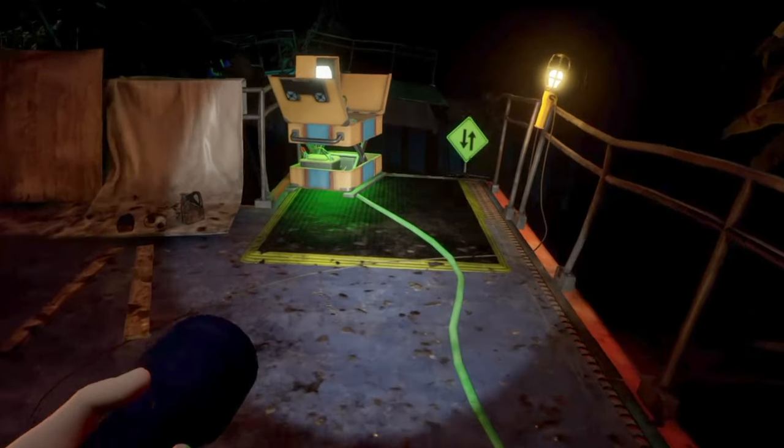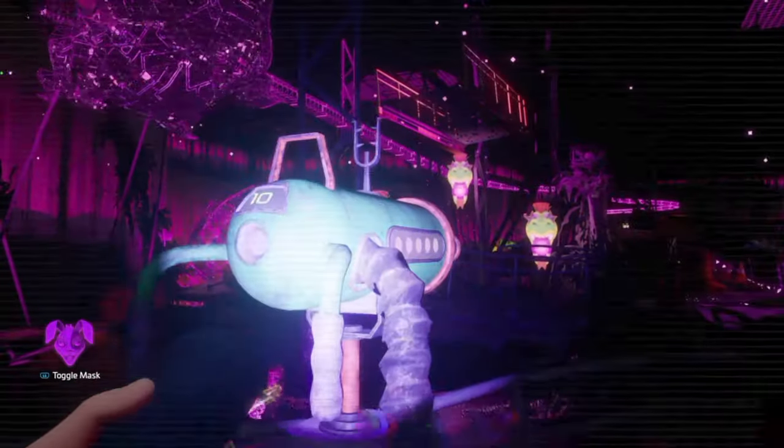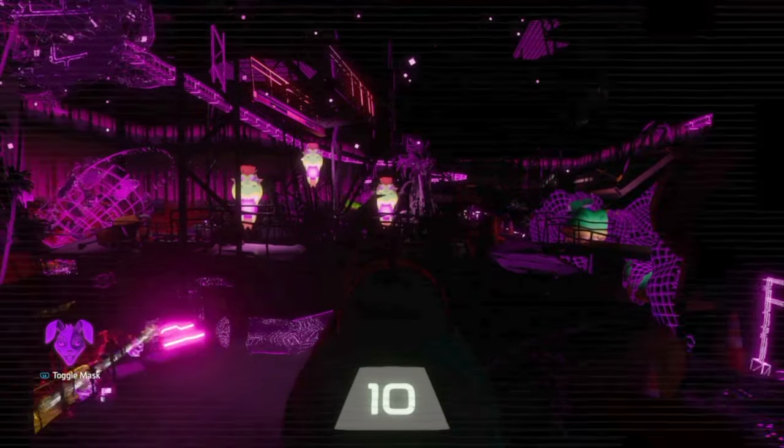Take off the mask again and continue to follow the green wire. Hop down and you'll see there is another blaster. Let's put our mask back on and aim at the next Monty cutouts, but remember you have to do this in 10 shots or less.